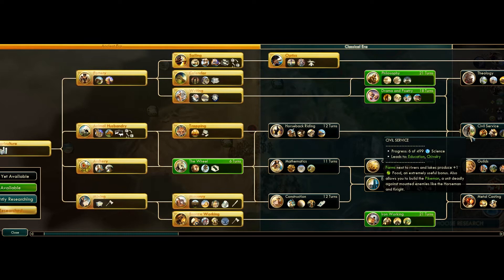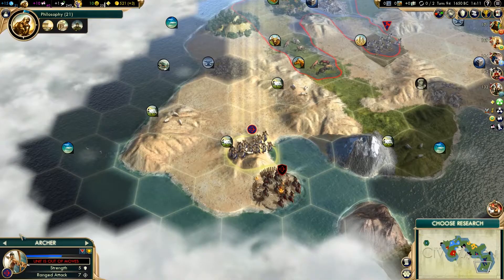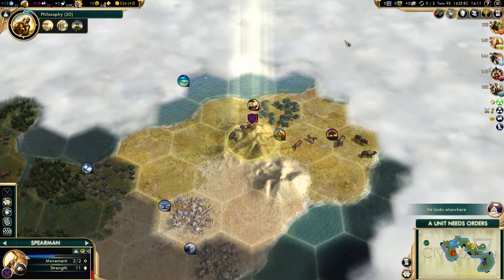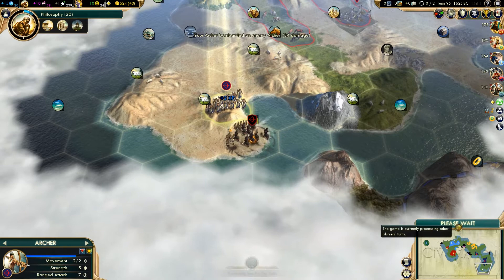There are a few good things that we could grab. I'm tempted to go and grab philosophy so we can get the national college up and running - it might not be a bad idea. We're going to heal this unit up a little bit before we move any further to the east. We did run into a barbarian, so that barbarian may have been from the camp down here, or there may be another camp to the northeast. It's quite possible that we may end up finding some antiquity sites that have been missed, because we did find one in that general area, which suggests the AI hasn't been in that direction.